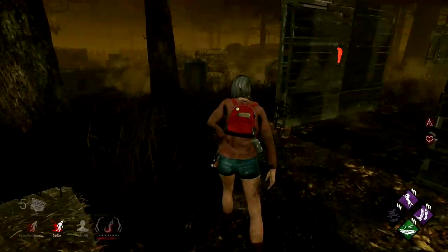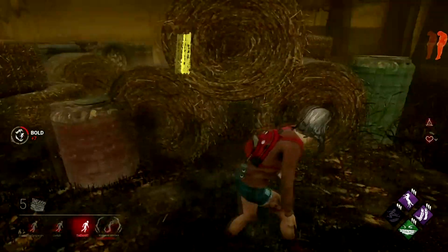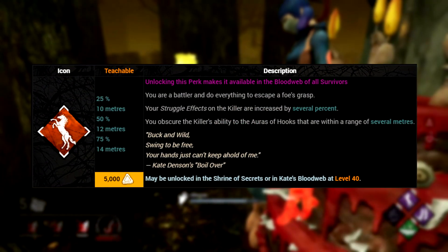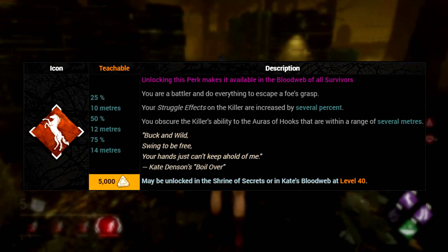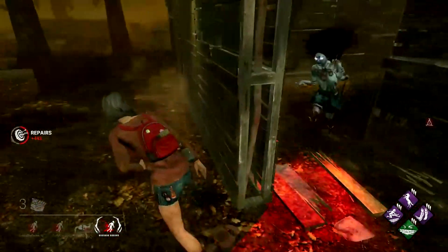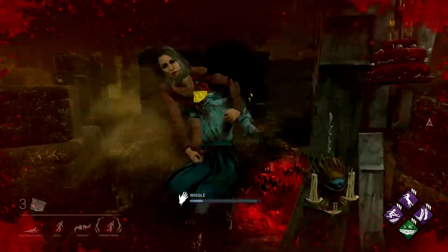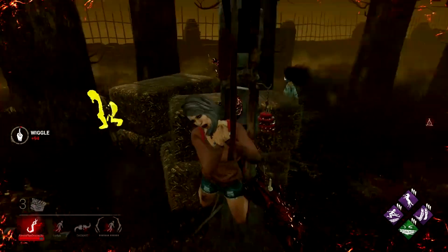Unfortunately for Kate, the Teachable that you unlock at level 40 is not one that I'd recommend to a majority of the player base. At level 40 we unlock Boil Over. This perk claims to increase your struggling effects when wiggling on the killer's shoulder by 25, 50 or 75% if you've got it fully tiered up. However, in all honesty, when I've played as killer against this perk, I see little to no difference in getting the survivor to a hook. I think I can generalise that for most killers as well, as unless the hook was super far away from where the survivor was downed, you don't need to do much to counter this tiny bit of extra wiggling.